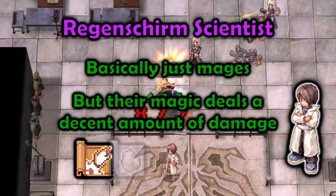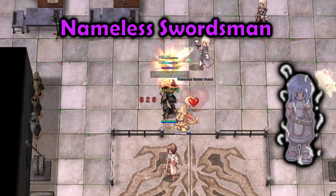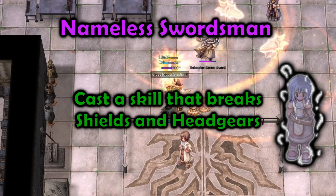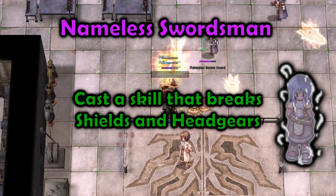The Wrecken Skirm Scientist casts Fireball, Frost Nova, and all the different bolt spells. Nameless Swordsman, the non-boss version, casts a skill that breaks shields and headgears. So if you rely on your shield or headgear for your build, try not to tank them.